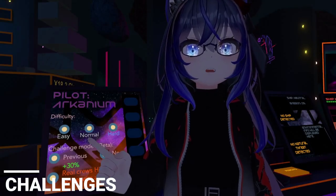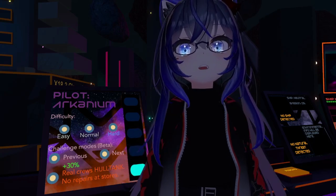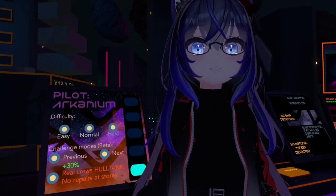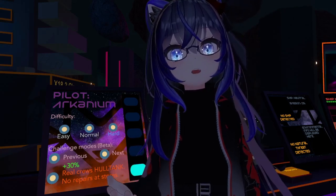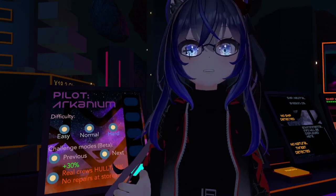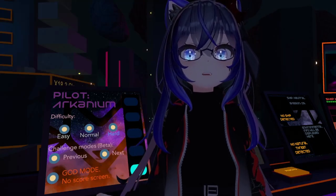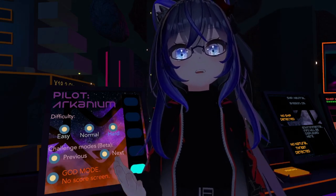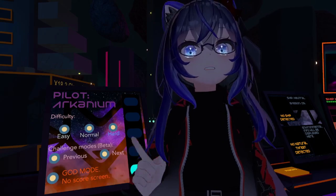Currently there are three difficulties and six challenges implemented in the game. What difficulty you pick will determine how much of each resource you get after a combat, as well as dictate the firing speed of enemy ships. Each of the challenges will change some aspect of the game, making it a lot harder to complete. As of recording this, there's only been one recorded person who has completed hard mode by themselves with five of the six challenges enabled. There is a playable sandbox mode called God Mode, which will max out all your resources to 9000, allow you to spawn in a store, and is a great way for testing different setups. Do note, you can still die in this mode.